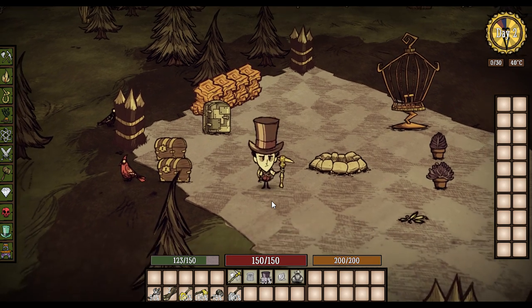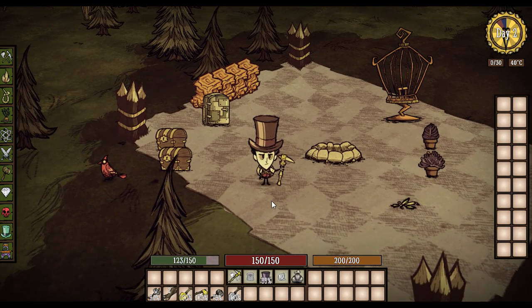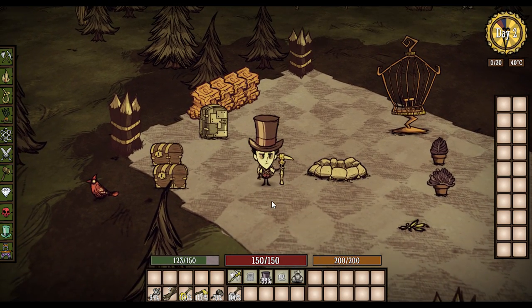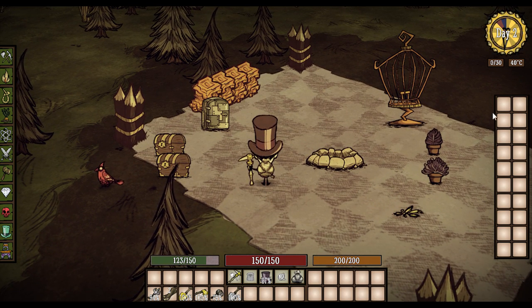Hey everybody, it's your boy Cellular Stick. We are back and today we're looking at the Craftable Krampus Sack mod. This mod is pretty cool — right away you'll notice I have this giant backpack on, this giant capacity. I have the RPG HUD mod on so it looks a little bigger, but it's a really cool mod that you can install real easy.